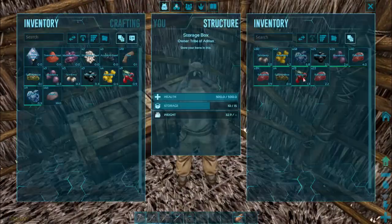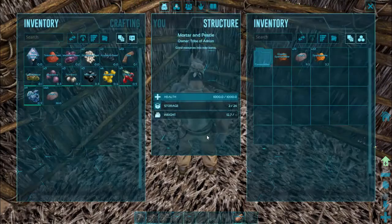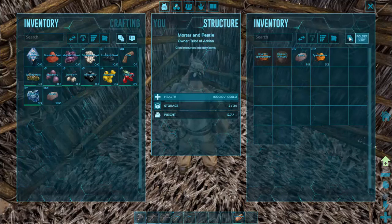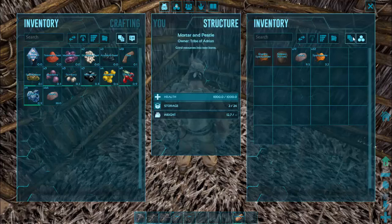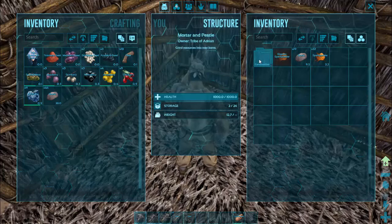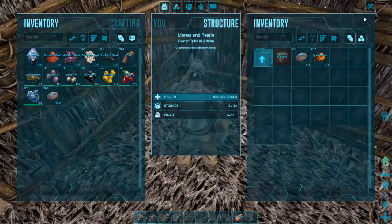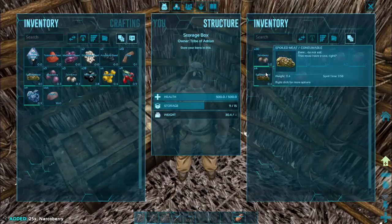We're going to need more metal when we get to the magic level 20 - we're going to need quite a bit. So there's our spark powder - we'll leave it in there for now. What we're going to do is make narcotic. If we look in here there's a folder called consumables. If you're in folder view it's inside that folder. Consumables, double click that, then drugs, double click that - and there's narcotic: five narco berries, one spoiled meat. We've got 25 narco berries here and four spoiled meat.